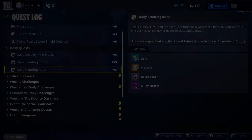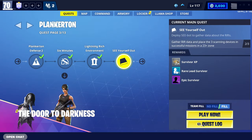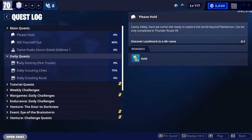Anyway, let's get to the video. The first method I'm going to show you is the daily quests. You want to head over to your quests, come to quest log, and come to your daily quests.